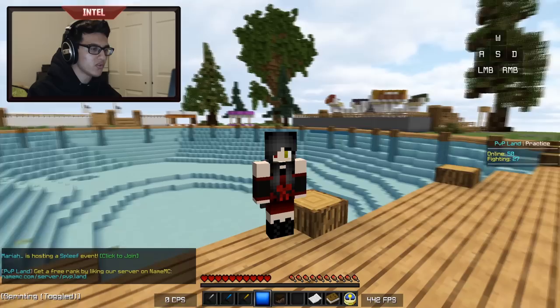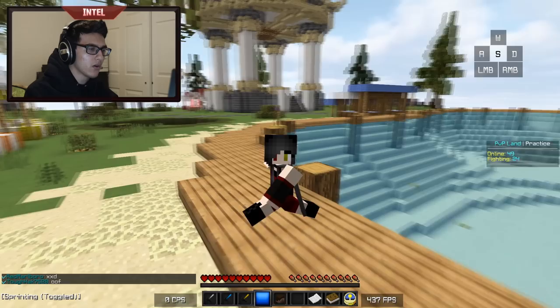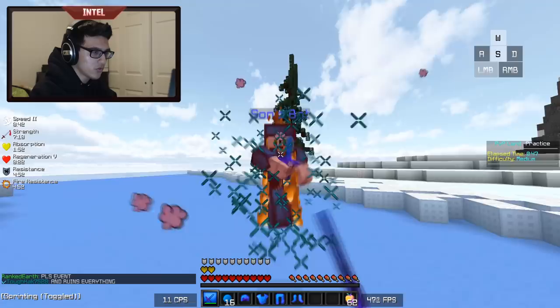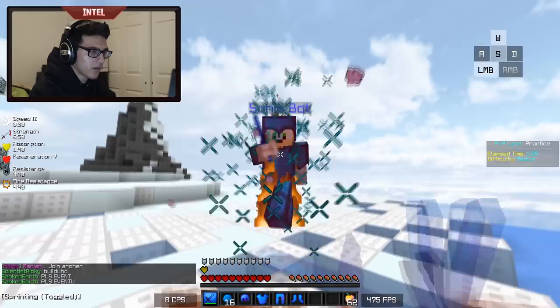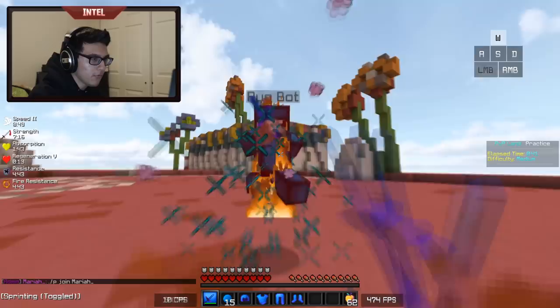There's also a way to time your sprint resets to hold combos. Whether you're W-tapping, block hitting, or S-tapping, you basically want to do it as soon as you hit the player or as soon as the player flashes red on your screen. It takes a while to get the timing right, but a great way to practice is by going on PvP Land and fighting one of the easier bots. You want to be able to hold the bot in a combo for as long as possible — you can see at my keystrokes I'm timing it just right so I can hold combos indefinitely no matter what method of sprint resetting I'm doing. I highly recommend practicing with bots until you figure out the timing, then you can apply that with real players.